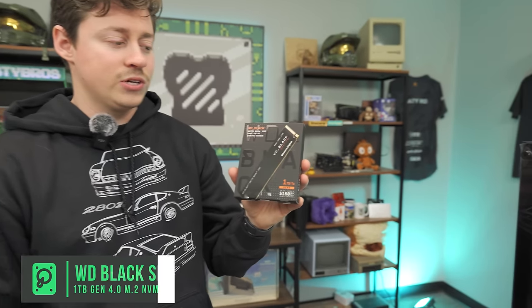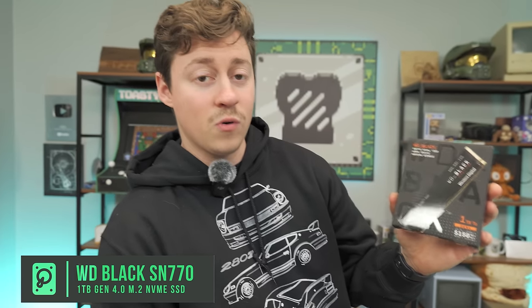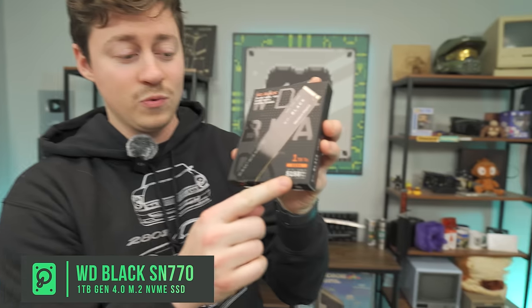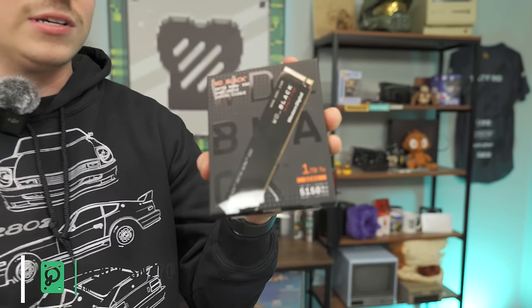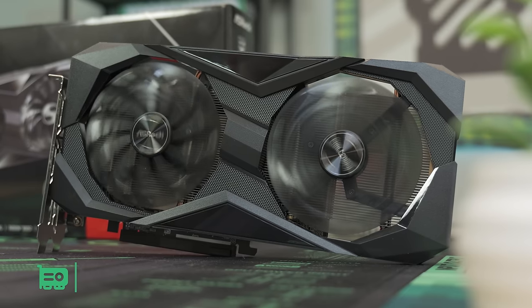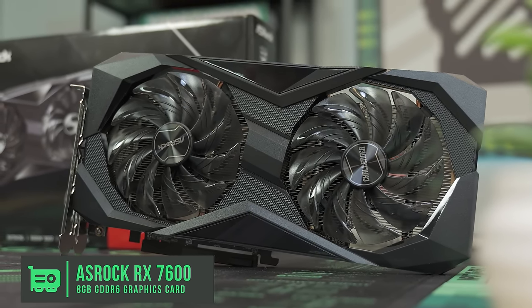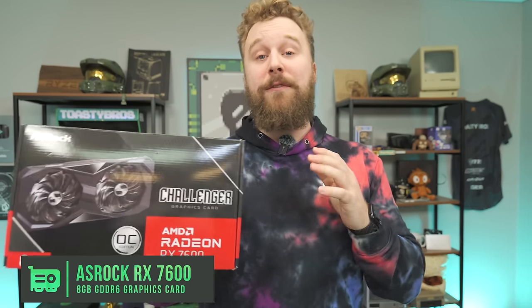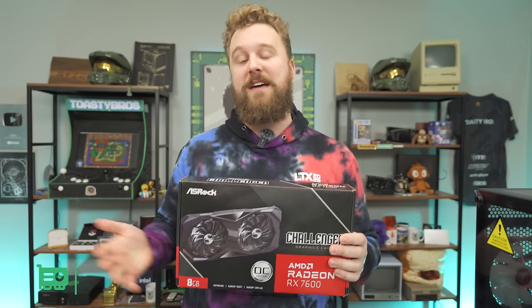For the SSD, we have a Western Digital Black SN770 — an awesome Gen 4 SSD with very good read and write speeds. A good alternative if you can't find this one is the Crucial P3+. For the graphics card, we have the ASRock Challenger RX 7600. We love this GPU for 1440p gaming — it has 8 gigs of VRAM. Paired with the i5-12400 you're going to see really awesome performance in esports titles at 100-plus FPS.